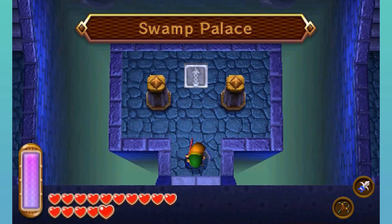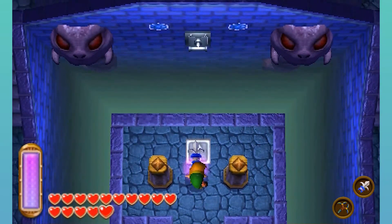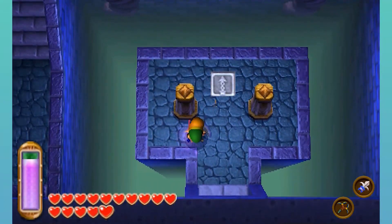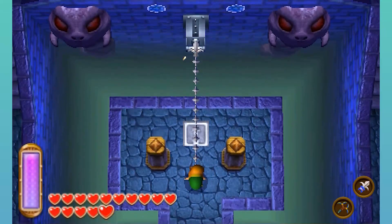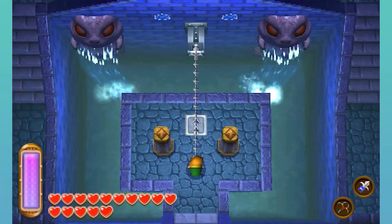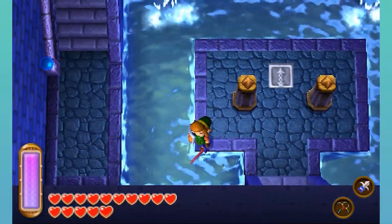So in here, this is the Swamp Palace. Like I said before, it is Hookshot focused. So I just pull you. And it's also gonna be — this is basically the game's obligatory water dungeon.